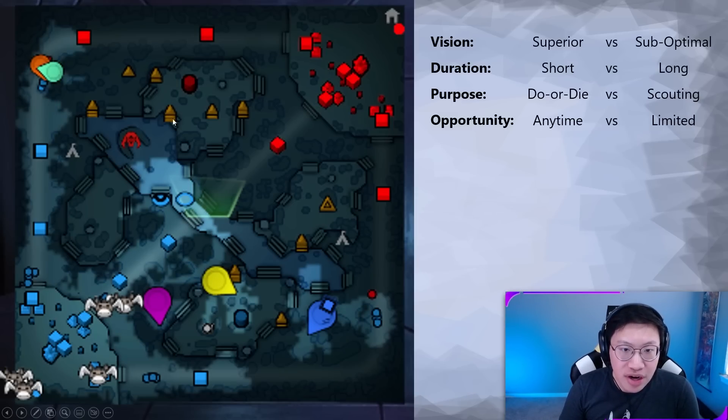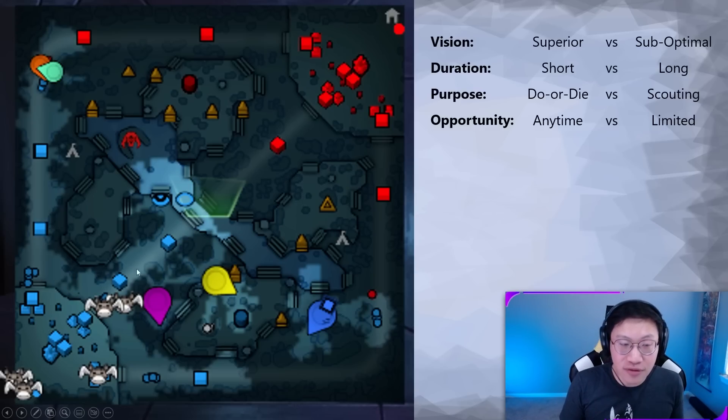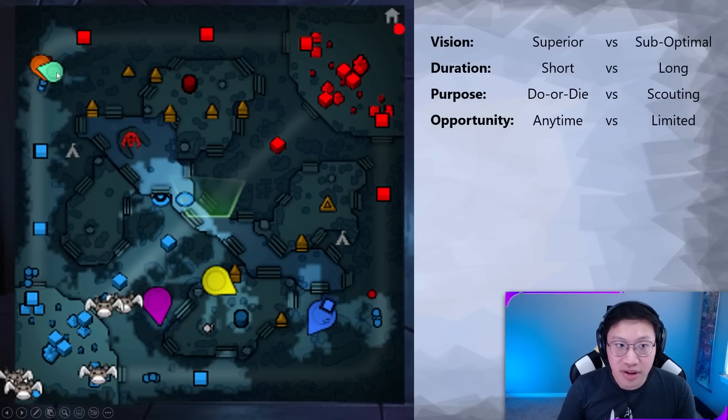Here we have a defensive ward alive but no deep vision. So I have to wait for an opportunity to place a deep ward. On the last map, an observer up in the enemy area let me know there were people there, so I could sneak into the bottom jungle. Without vision in either of those areas, I'm going to need my team to help push in, wait for an opportunity to wipe them, or see them all pushing into my tower. Then I can quickly run in and try to place another deep ward. Until one of those opportunities arises, I can't blindly walk in or I might die.